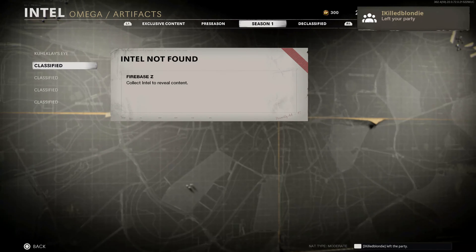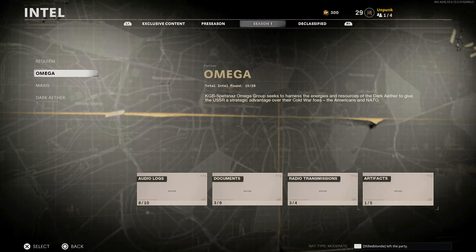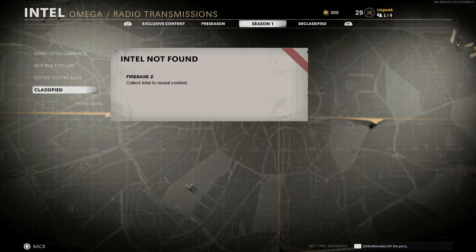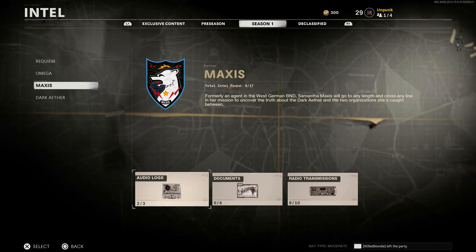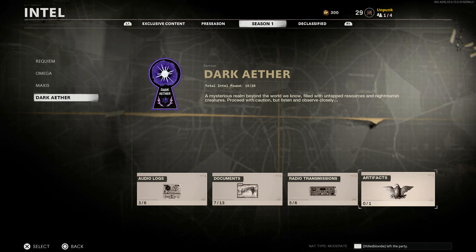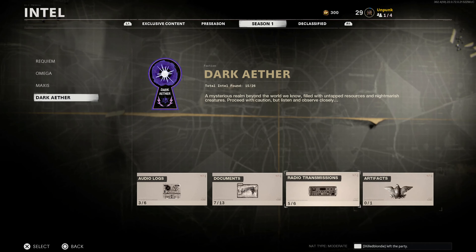There is one artifact that is required to be in the dark ether, which means that one is going to be something you actually have to insert yourself into the dark ether to obtain. When we go down into the dark ether you're going to see the artifacts — there's only one, but it is on Firebase Z. I hope this helped you guys out. I'm ready to easter egg hunt with y'all tomorrow — we'll see you soon, peace!